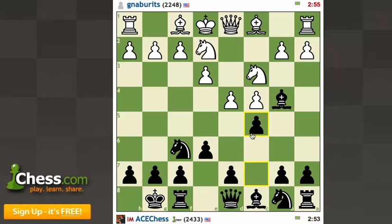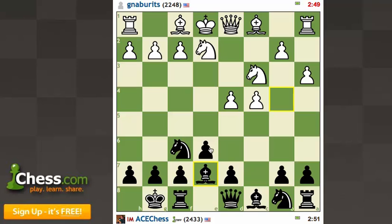Here we have the Nimzo-Indian, the 4.e3 with knight ge2 variation. I'm going to take, retreat the bishop, shake and bake, and we'll see what line we end up getting. d5 is a move that is considered to be sort of the challenging theory here, but other approaches including knight f4 are also totally possible.